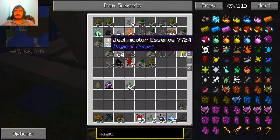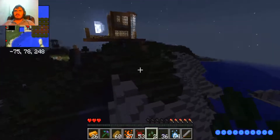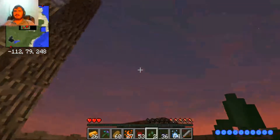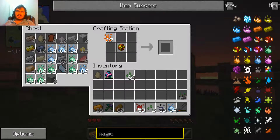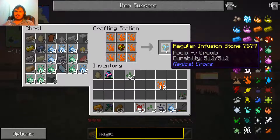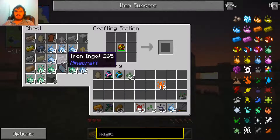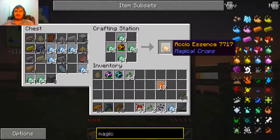Obsidian, another essence, fire essence - this is what we needed this for. I forgot to have that one thing up here: fire essence. We wrap this around here, we get this. But right now we just need this guy so that we can actually do this.